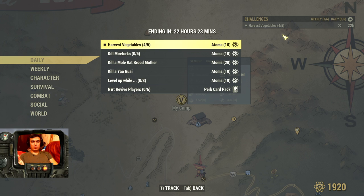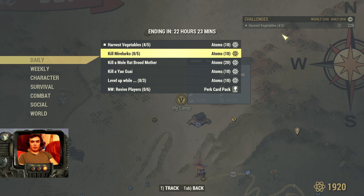Next, kill five Mirelurks and get ten atoms. It works with any Mirelurks — Mirelurk Queen, Mirelurk King, and so on. I'll show you a location where you can take them out real quick. We're just gonna do a quick run through and get them covered all together.